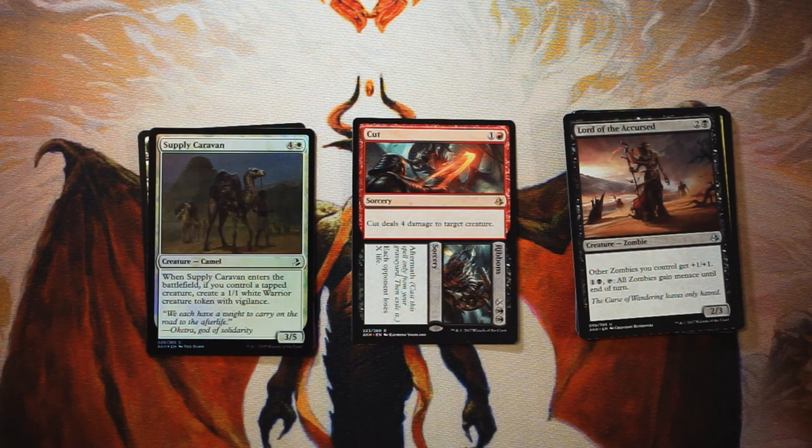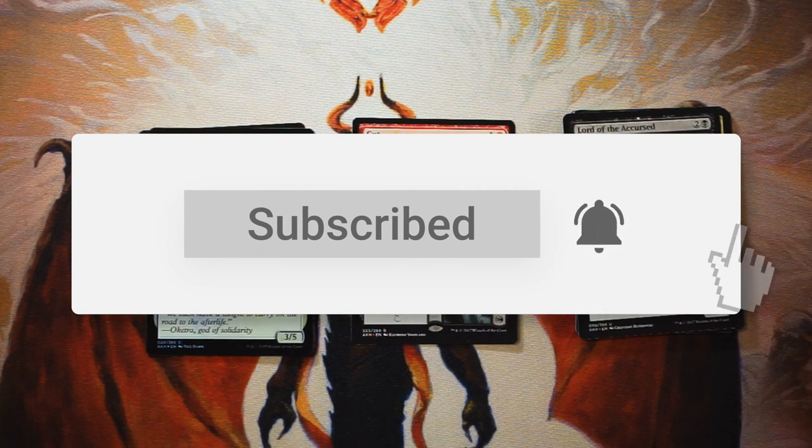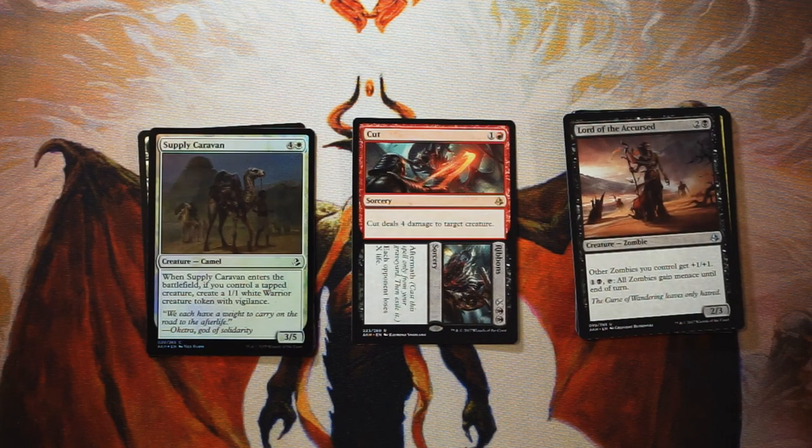Cut // Ribbons just leaves you so open in terms of going into any deck and being good. Lord of the Accursed is much more key to the zombies deck and I'd like to pick that, but it's really hard to pass up Cut // Ribbons. Feel free to let me know in the comments what you would pick. If you enjoyed this video please leave a like or a comment, and make sure to subscribe to stay up to date on all our content. Thanks so much for watching — I'll see you in the next Crack a Pack video.